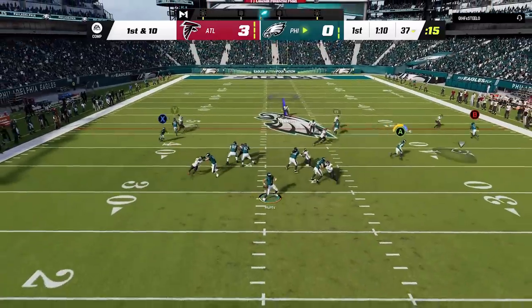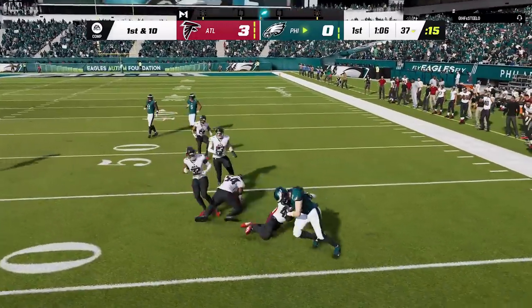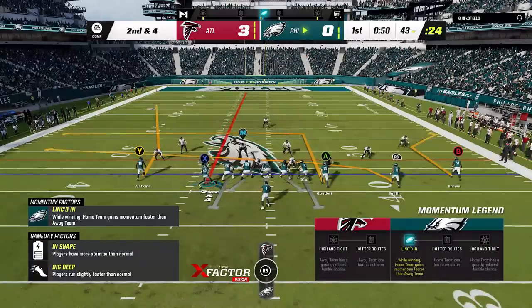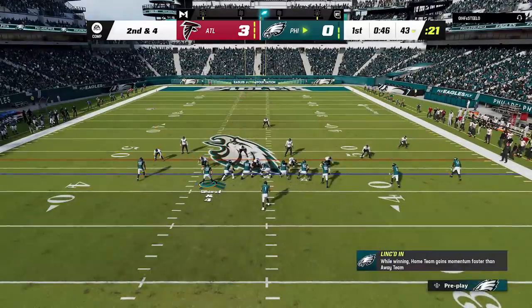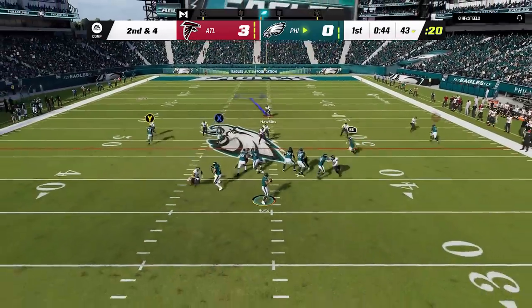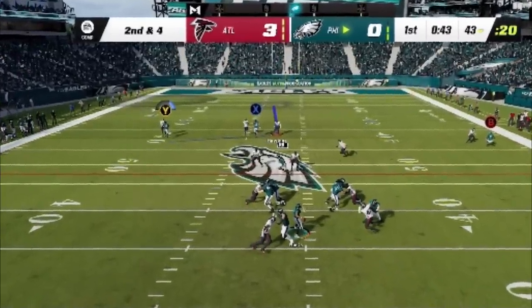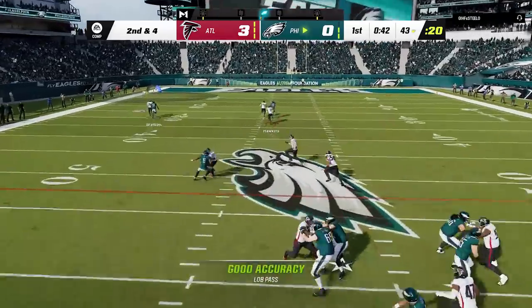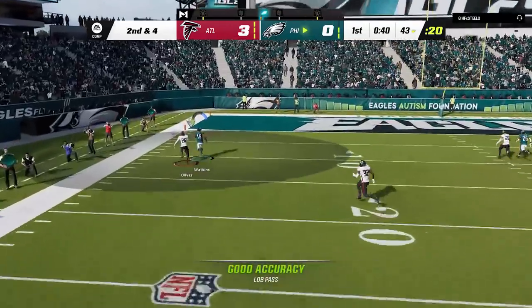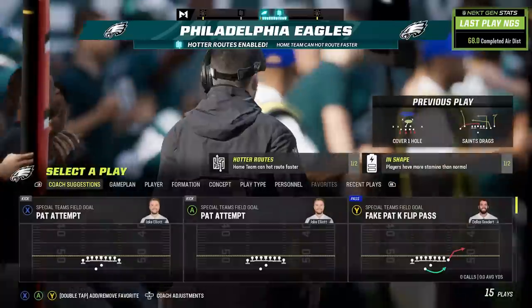The most effective thing to do is take your check downs — always have a check down, a drag, or a flat route underneath you to throw to. That's not to say you can't throw deep, but every pass is going to have to be a quick throw because pass blocking just doesn't hold up. On this deep pass, my receivers are about 15 to 20 yards down the field by the time I have to lob the ball up. It turns out to be about a 50-yard play, but that's more a result of the pass being in the air so long.